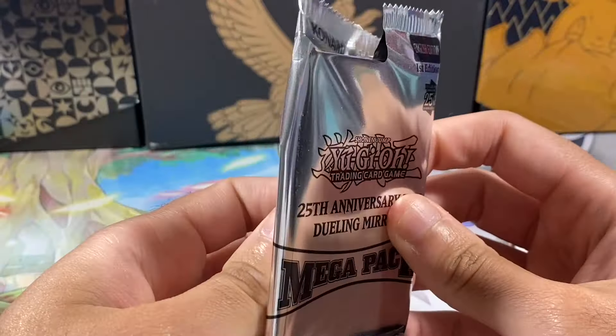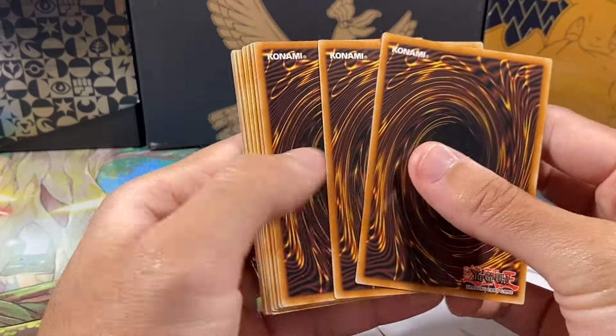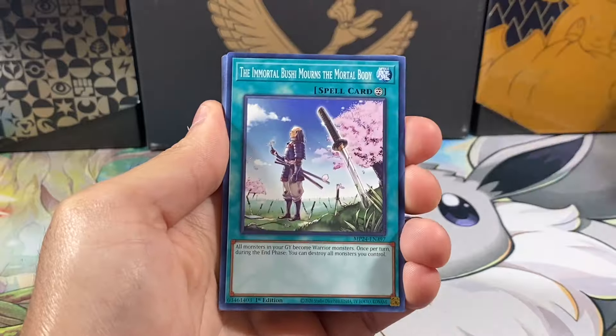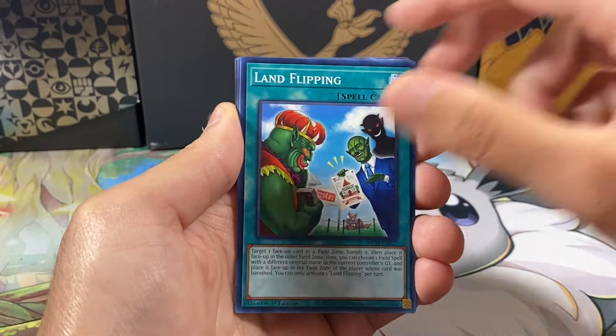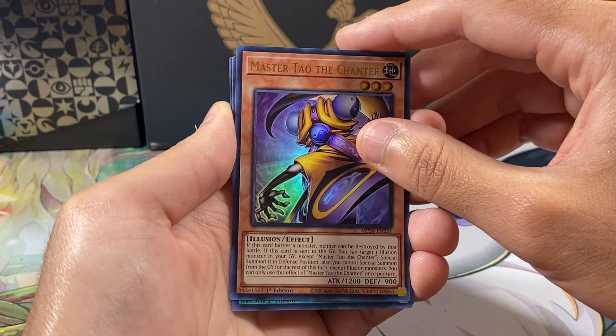We've had some pretty insane pulls from the first two tins. We'll do the pack trick, which is four from the back. So the first eight should just be regular commons. So after these eight, we will get basically an ultra rare, which is Master Tao the Chanter.